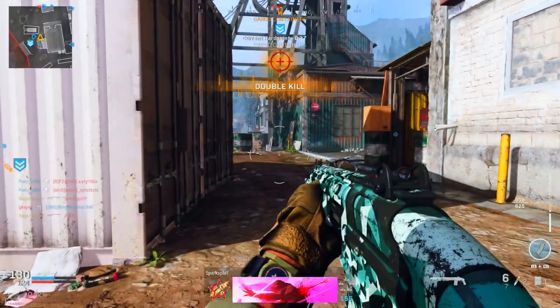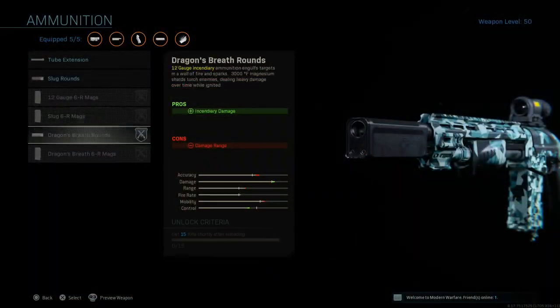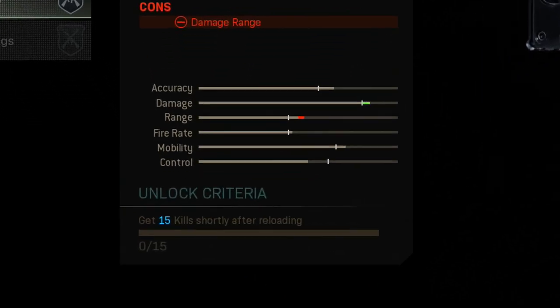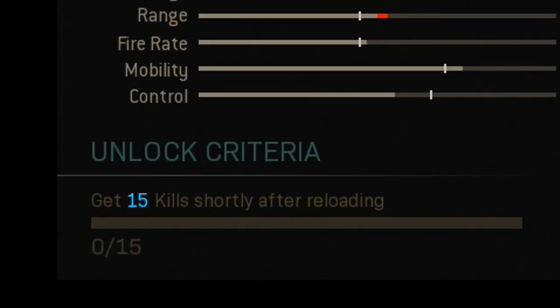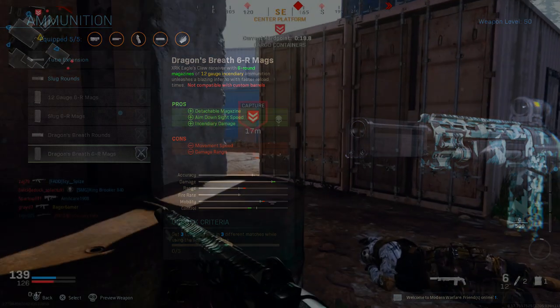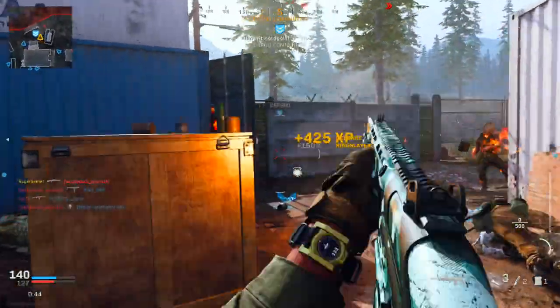There are two different types they've added for the shotguns, and there's a specific challenge for each one. For the basic Dragon's Breath rounds, which are the 12 gauge incendiary ammo, the challenge is that you need to get 15 kills shortly after reloading. The other type is the 6 round magazines, which is actually a detachable mag, kind of like an assault rifle magazine rather than actual shotgun pellets. It also has increased ADS speed and the 12 gauge incendiary ammo, making it less like a shotgun and more like an assault rifle.